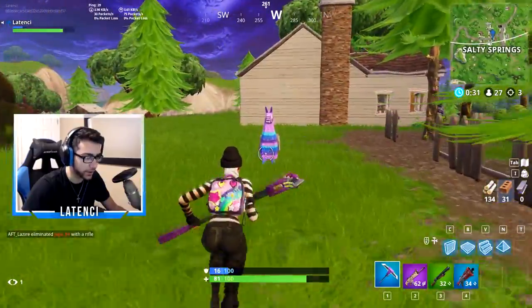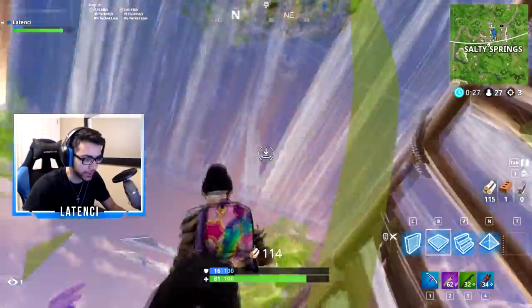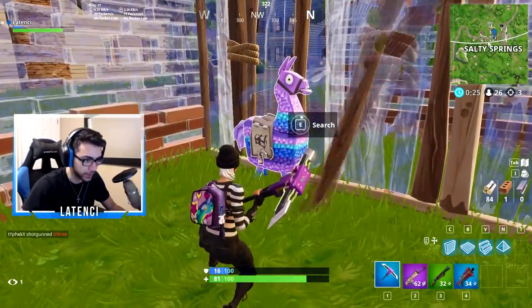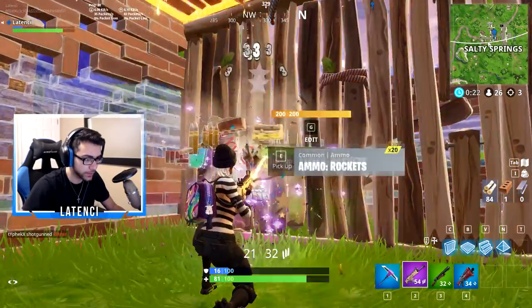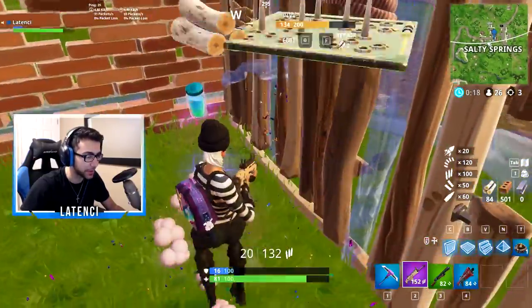Oh my god, a llama! You can also find the bounce pad in llamas, so hopefully we can get it here. We got a launch pad - we don't want a launch pad, we want a bounce pad.